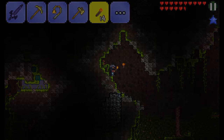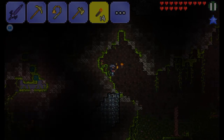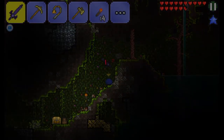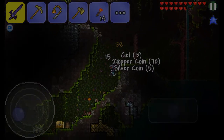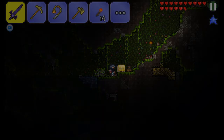Hey guys, it's Leon and today I'm back with another Terraria tutorial. I'm underground today and I'm going to be showing you where to find shoe spikes. Shoe spikes are randomly generated in golden chests underground and I have come across one here under the jungle. They're found in golden chests and can be found underground in many biomes.